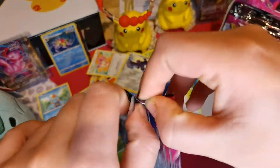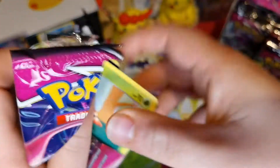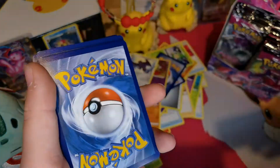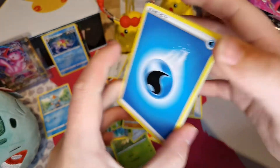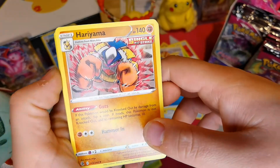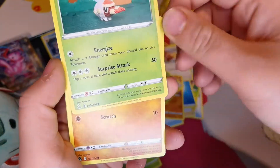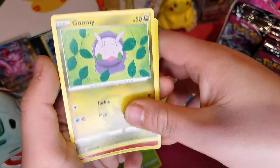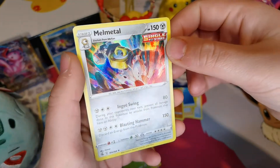I'll play with anyone new, and I'll even put my name in the comments for you - fair enough if people don't want to put their name all over YouTube. So we've got Water Energy, Lotad, Hariyama - yes, such a cool Pokemon - Breloom, Grubbin, Mankey, Gurdurr, Pansear, Goomy, Reverse Holo of Oricorio, and a Holo Melmetal. I've got a few of those now.